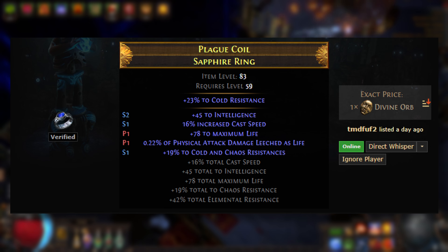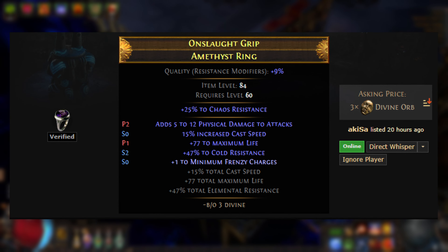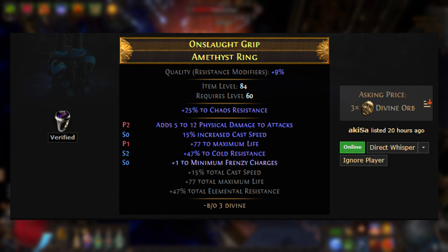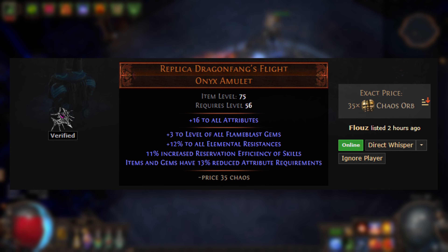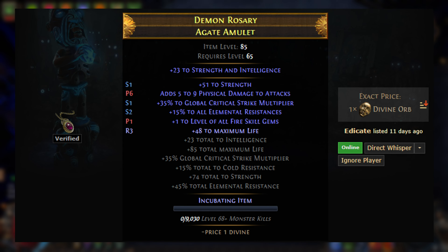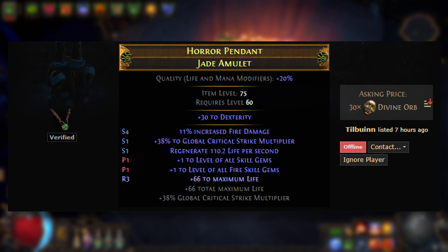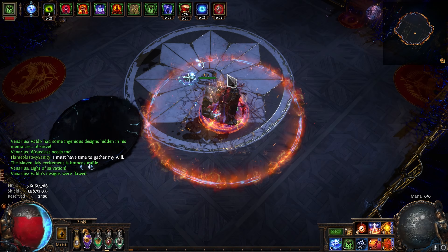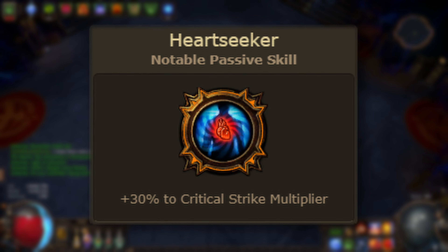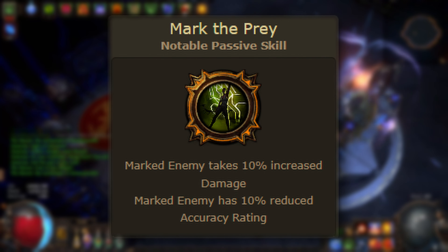On our rings, we just want a high life roll, more than 14% cast speed ideally, resistances, some intelligence can be very helpful, and maybe a plus one to minimum frenzy charges if you can squeeze that in. For our amulet, we have a few options. Replica Dragon Fang with plus three to Flame Blast is a solid option that's pretty budget friendly. Otherwise, a plus one to fire or all spells amulet with crit multi, life, and cast speed is a nice upgrade. Beyond that you could go for a plus two amulet, but that gets super costly. For our anointment, Heartseeker is never bad, Disciple of the Slaughter gives us frenzy charge generation which is what I opted for, and Mark the Prey is great if you're just bossing.